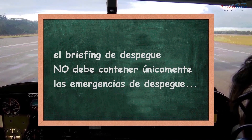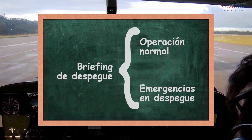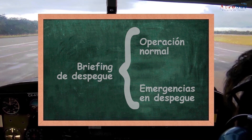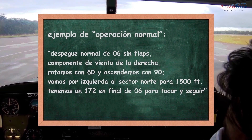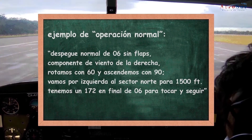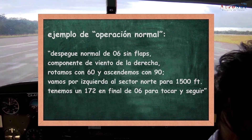El briefing de despegue consta de dos partes: la operación normal y las emergencias en despegue. Vamos con un ejemplo de operación normal: Despegue normal de pista 06 y flaps, componente de viento de la derecha, rotamos con 60 y descendemos con 90. Vamos por izquierda al sector norte para 1500 pies, tenemos un 172 en final de 06 para tocar y seguir.